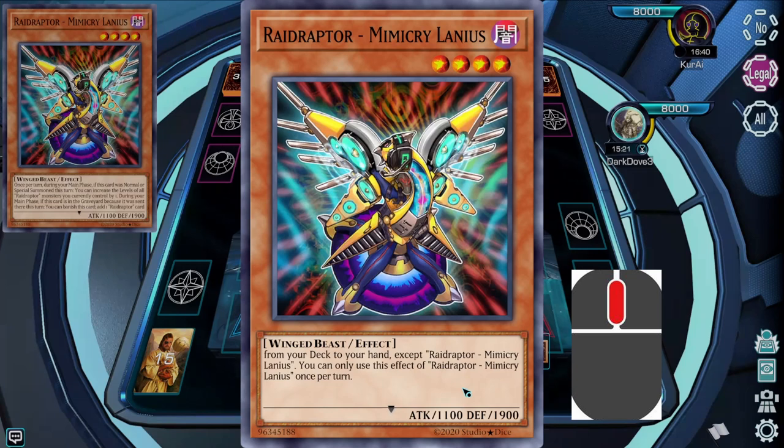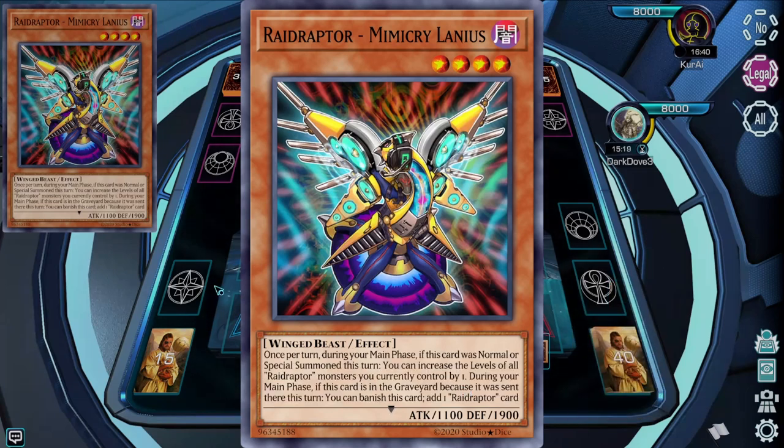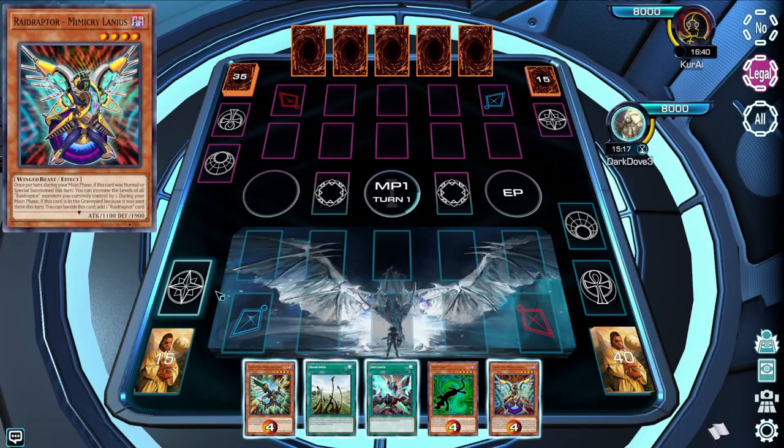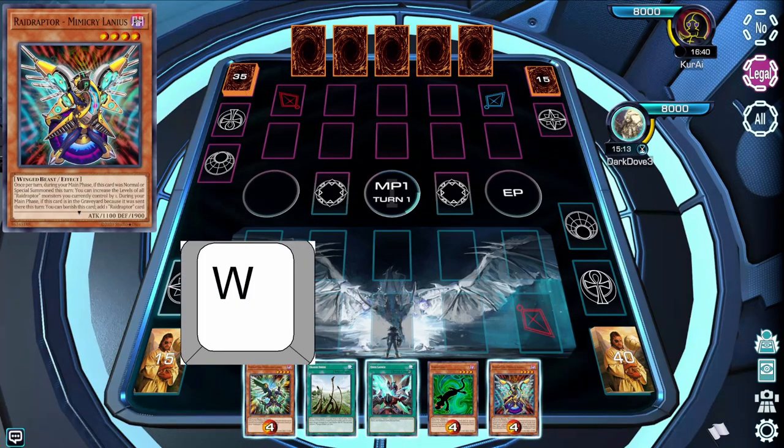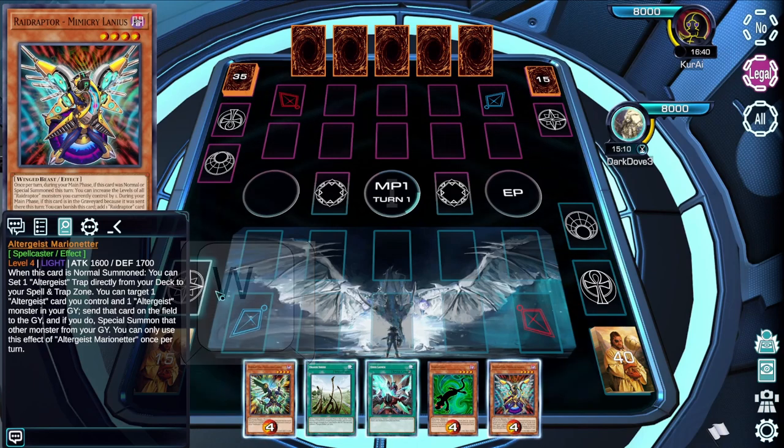You can scroll through card text by either using the mouse wheel or by clicking on it. You have the option to reduce the font size in the settings. Alternatively, you can also press the W hotkey to open up the chat info box and read the card text there.